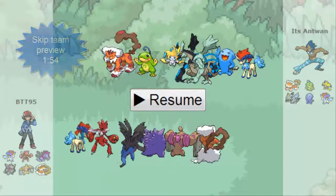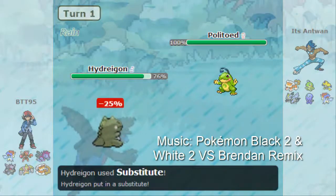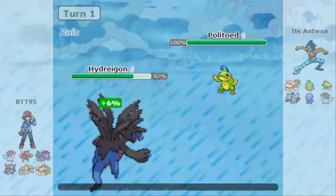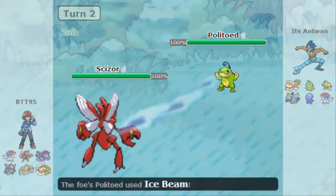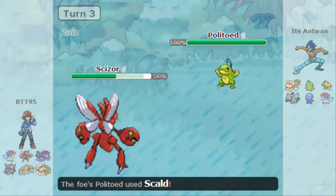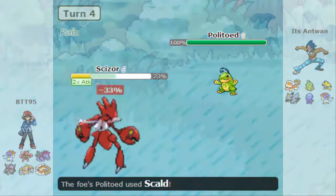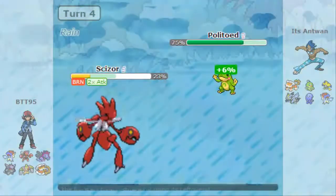Let's start this battle. I led with Hydreigon to scout whatever he's going to do with the Substitute, risking the possible Choice Scarf Keldeo. He goes for Ice Beam — don't want to take one of those — so I go to Scizor and unfortunately get frozen. I do have the lum berry though, so I'm not too worried. He goes for Scald — please don't burn — and it doesn't burn, so that's cool. I go for Swords Dance and again, please don't burn.